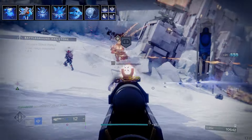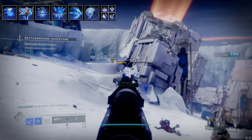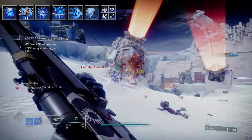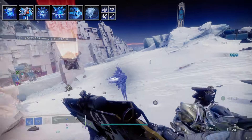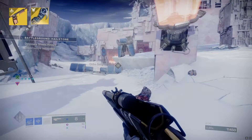Whisper of Fractures makes your melee energy recharge faster when you're near two or more targets. Since most activities these days have a lot of ads, this is great for having more freezing capabilities, especially with your melee ability and instant freeze. So let's go over the gear for this build.